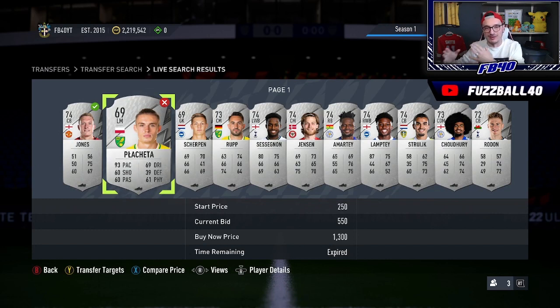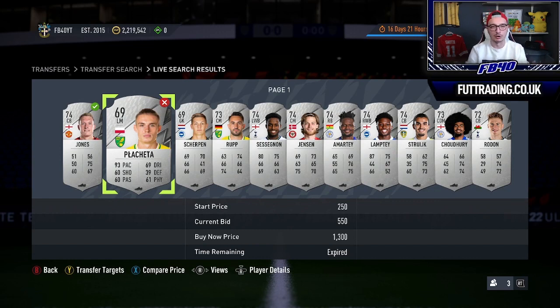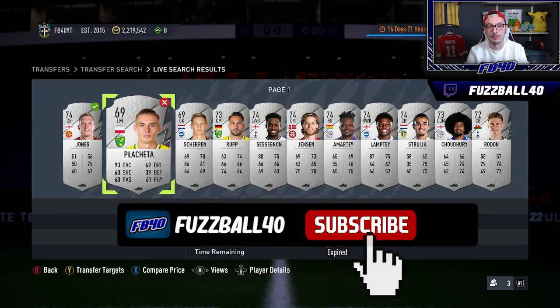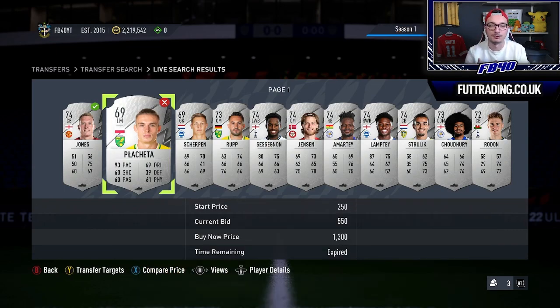Everyone's anticipating that new promo coming and I think content does ramp up. Those are some of the things you can be thinking about this week in terms of making coins — all very easy, very attainable, stuff you can do throughout the week especially at a lower budget. Even higher budget players should trade silvers: if these cards go to 1.5K to 2K and you buy loads of them, you'll make more than you ever would off icons or special cards. If you're new around here, subscribe down below and turn on notifications so you never miss an upload.